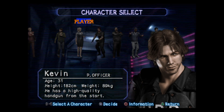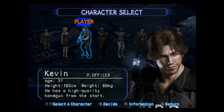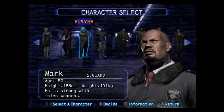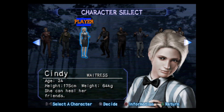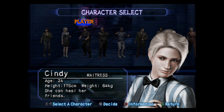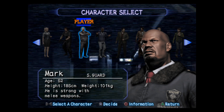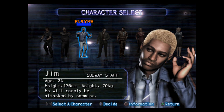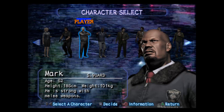I'll probably just play a different character for each scenario, and if I die I'll just switch to a different character. So like if I use Kevin and die on scenario one, I might switch to Mark or Cindy. I do predict I'm going to have some issues with the later scenarios. From what I remember playing Outbreak File 1, a lot of times I would start a scenario with one character but couldn't finish, so I'd approach it with another character until I eventually completed it — that's basically how I tend to play it.